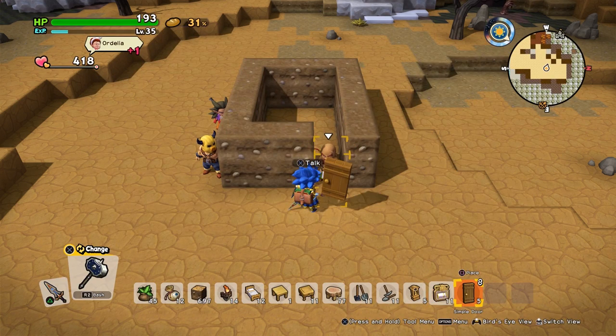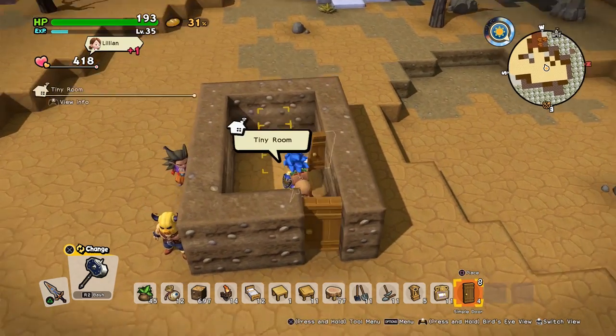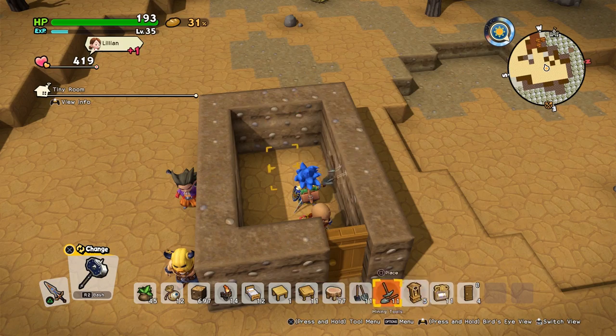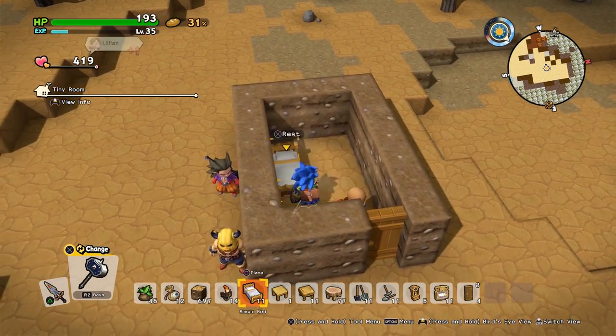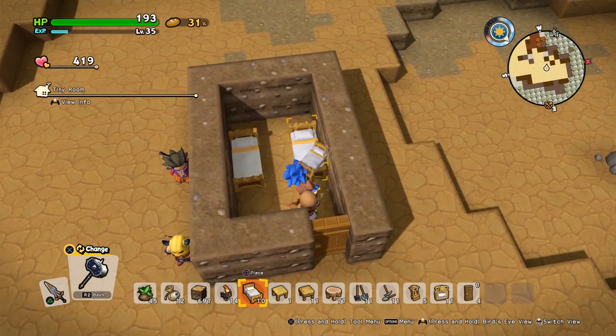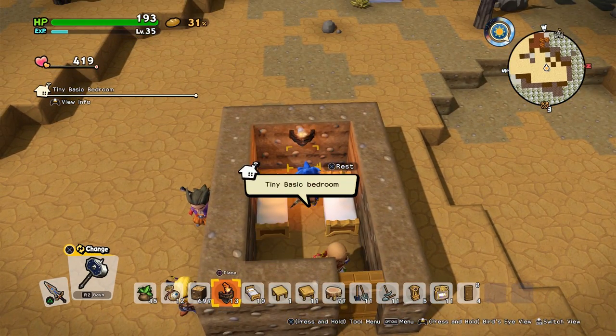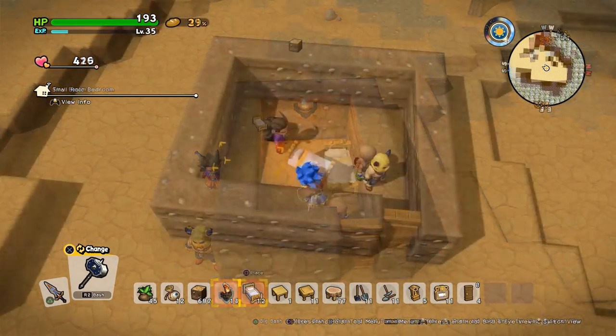We'll place the door down and make a tiny room. We'll be making the basic bedroom first, which requires any two beds. You can see we have some simple beds here as well as a light source. And just like that you have your basic bedroom. Let's move on to the next one.